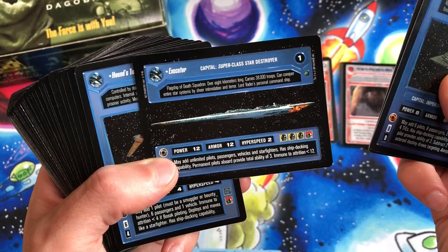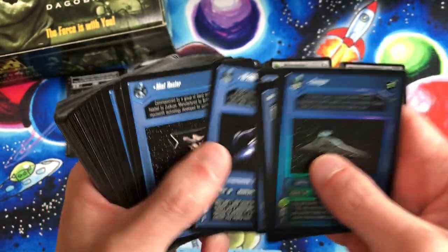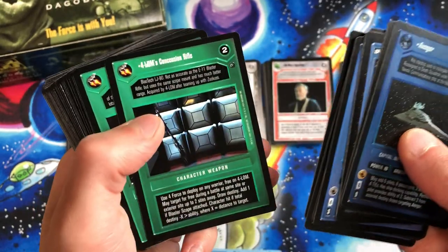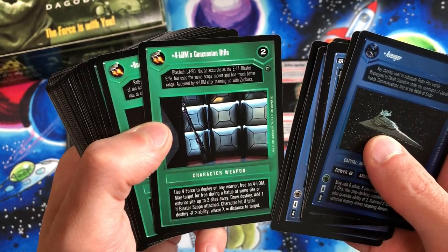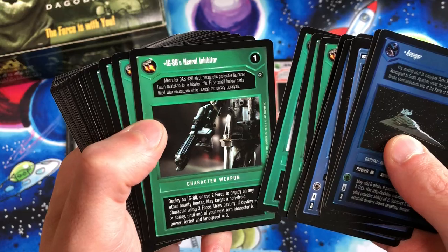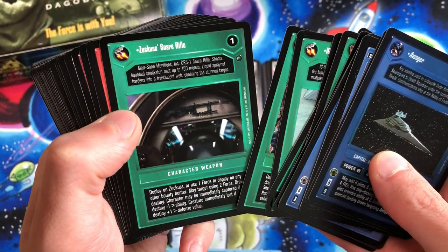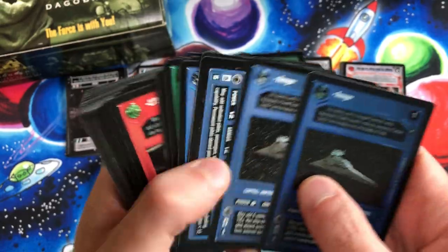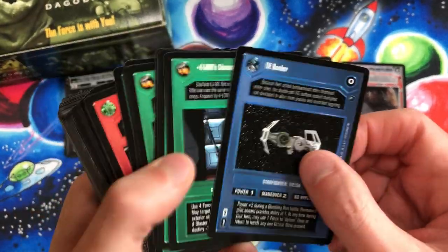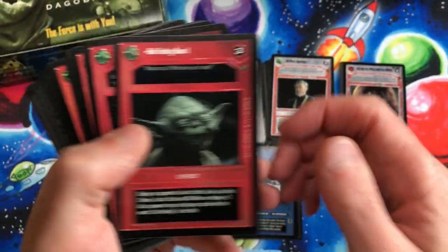There's the Executor — that's a Capital superclass Star Destroyer. Houndstooth, IG-2000, Mist Hunter, Punishing One, TIE Avenger, TIE Bomber. Then some weapons: 4-LOM's Concussion Rifle, Bossk's Mortar Gun, Dengar's Blaster, IG-88 Neutral Inhibitor, IG-88 Pulse Cannon, Proton Bombs, Zuckuss Snare Rifle. Let's put TIE Bomber next to the Avengers — there's the Avenger foil and TIE Bomber. Bad Feeling I Have — and there is another Yoda card.